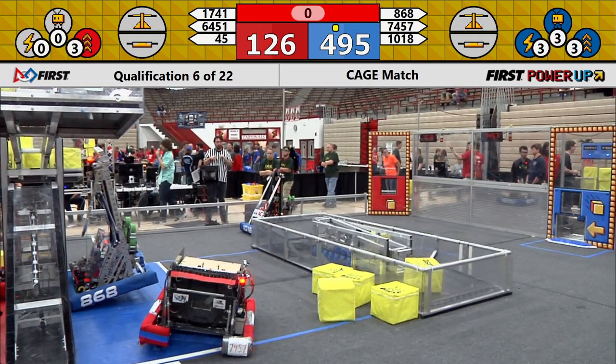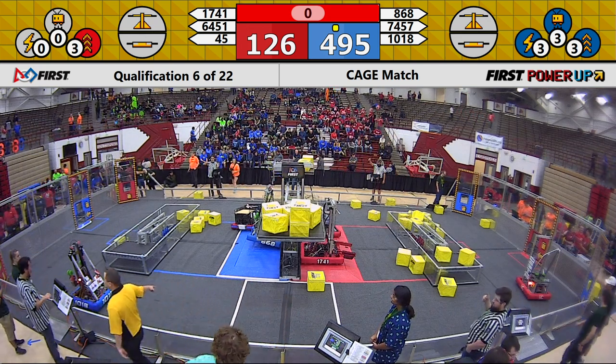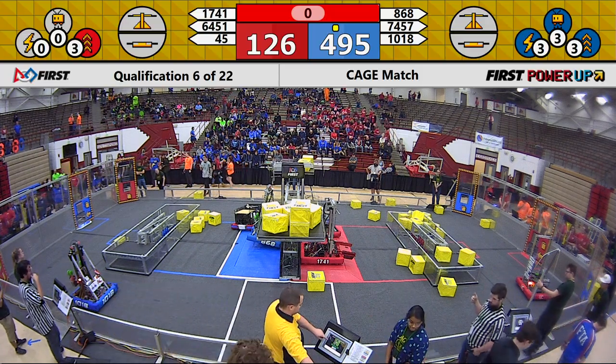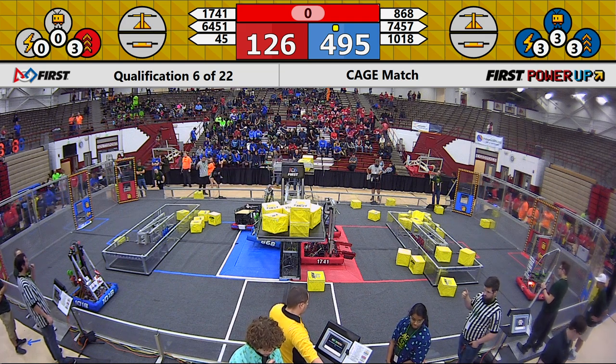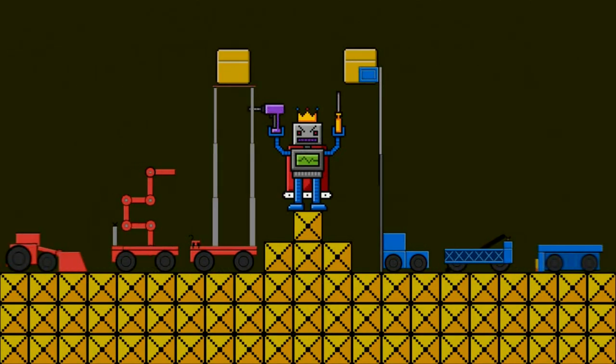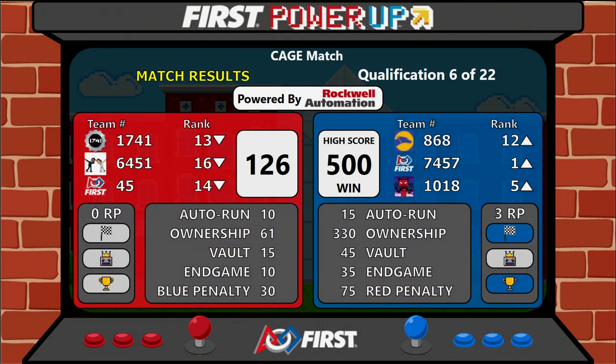And that's an exciting quals match six. Give our refs a moment to tabulate the score, and we're going to throw up the winner onto the scoreboard. Taking that handedly is the Blue Alliance — scoring a new high score of 500 points, rocketing up Super Duper Robotics, the rookie team, now into the first-ranked seed. 1018 going up to fifth place.